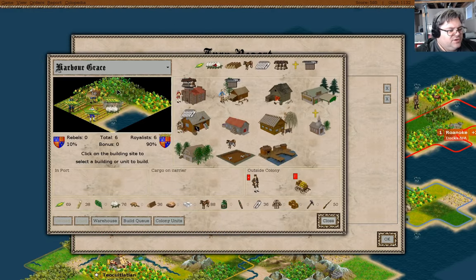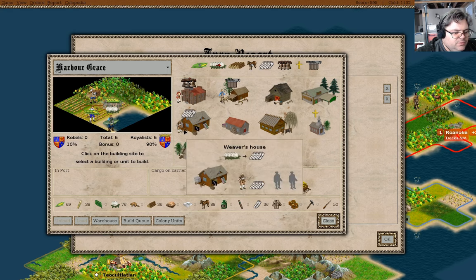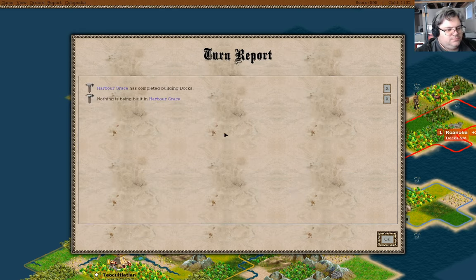We have docks here. The first thing we're going to do is drop our fisherman on here, because that's going to be absolutely brilliantly useful. Having even more food in here. Now we're doing four horses per turn here. We're making cloth - good.